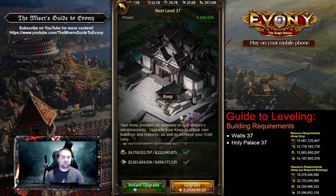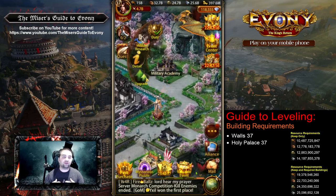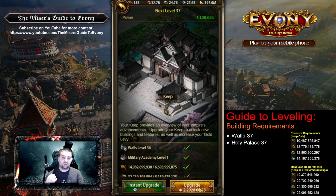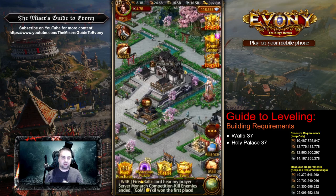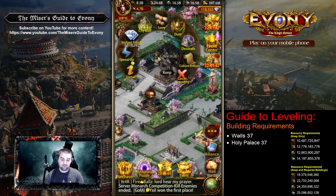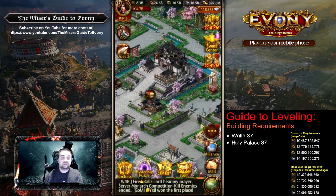Let's start off with the building requirements. We always have walls, so for Keep 38 you have Walls 37. You'll also have Holy Palace 37 as a requirement. Looking at the resource requirements just for the Keep, we have 10.5 billion food, 13 billion lumber, 13 billion stone, 14 billion ore — wow, for one building. And then if you add in Walls 37 and Holy Palace 37 — not even the prerequisites or any past builds, just those two additional buildings — we now have 20 billion food, 23 billion lumber, almost 24.5 billion stone, and 25 billion ore. That is complete insanity.